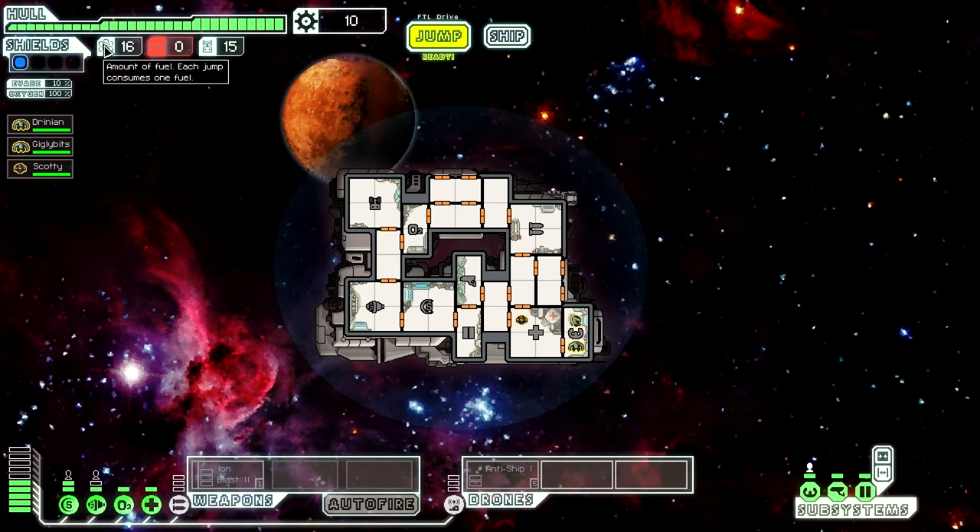This is your ammo. You have fuel — one fuel is taken up per jump from system to system. That usually doesn't run out that quickly. I think they could have done something else with this; it just seems like a waste of ammunition, but nevertheless, it's there. Missiles — this is also an ammunition. And drones — every time you deploy a drone to attack, it gets depleted once the fight is over.